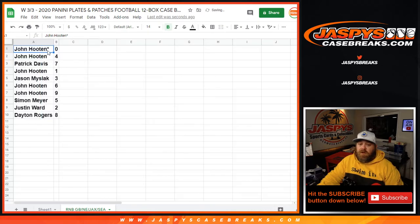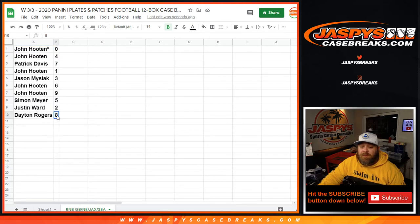John Hooten was zero and four, Patrick Davis was seven, John Hooten with one, Jason Meislak with three, John Hooten was six and nine, Simon Meyer with five, Justin Ward with two, and Dayton Rogers with eight. Let's sort this by number.